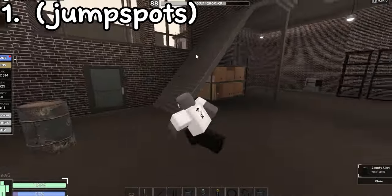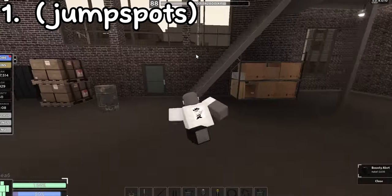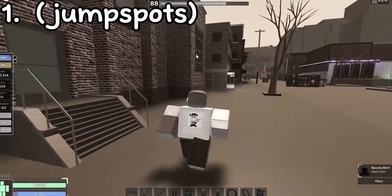If you're trying to run away from somebody while you're in Warehouse and you don't want to make it too easy for them, you can come up these stairs, jump through that window, and you'll be safe.